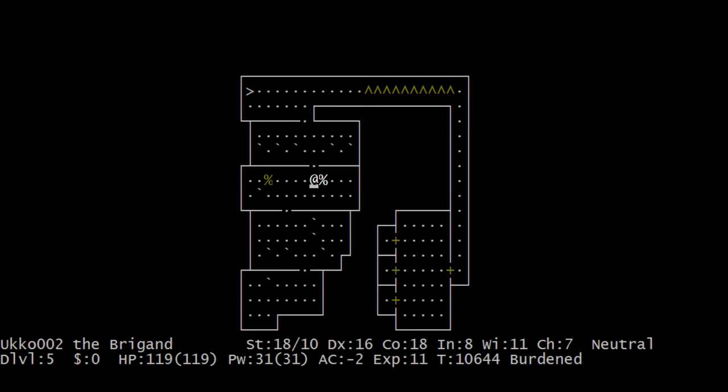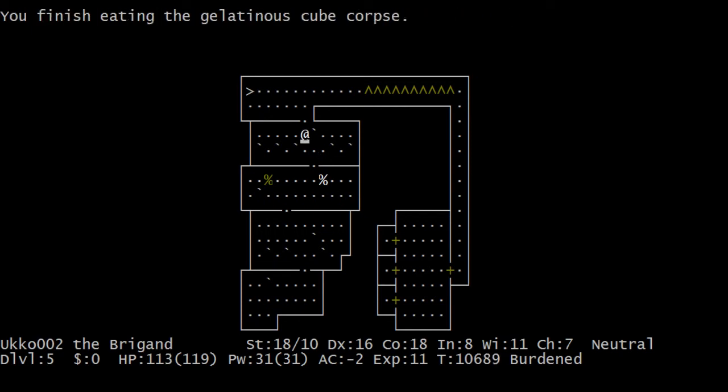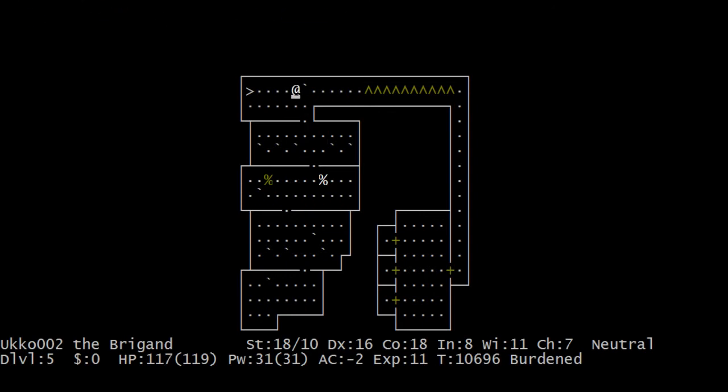I think I remember easily how to do it. Hello, gelatinous cube — I will definitely eat this corpse again. Did it not give me free action? Free action is basically — if you have free action, you cannot be put to sleep, or paralyzed, or anything. Yeah, it's basically free action, as it might sound.